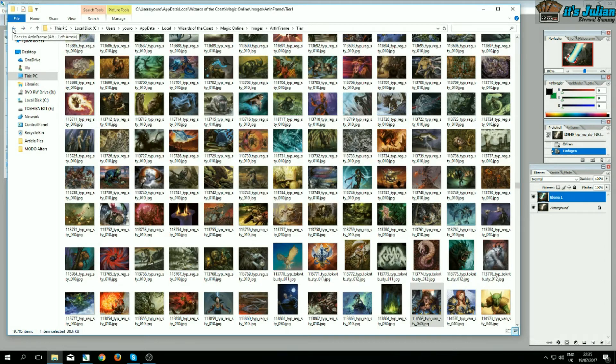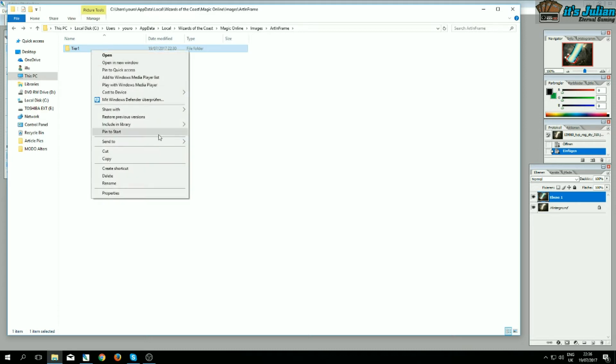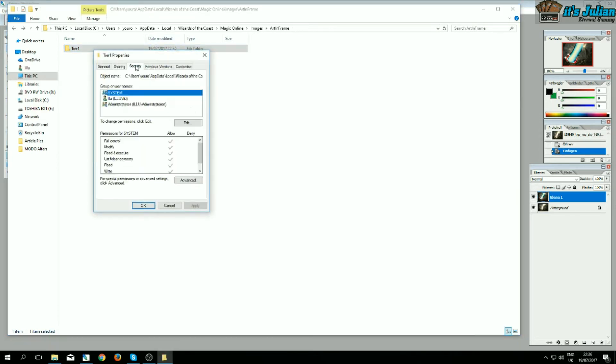By default, if you go to Avatar in Frame and then the Tier One folder, you can change whatever you want — however, the next time you load Magic Online, it will check the files and verify whether they have the correct checksum, and overwrite them if they are wrong. So in order to preserve your alterations, you have to go to Properties, then Security, and deny writing rights.